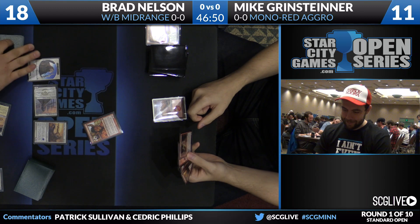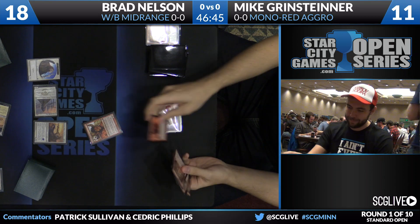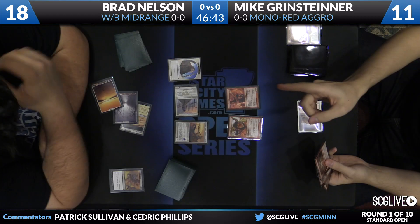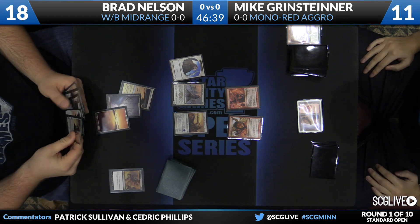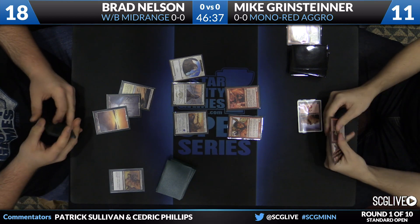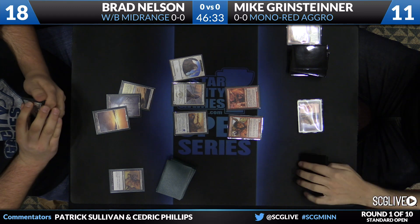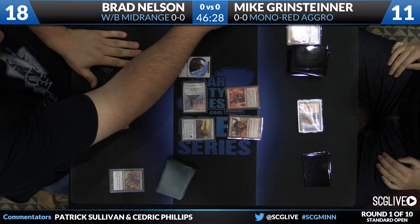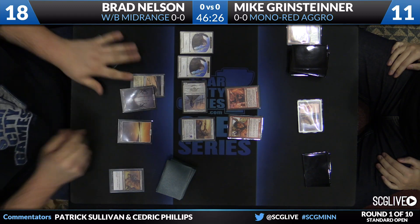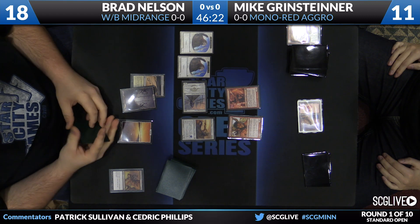We expect to see Mono-Red pick up after Dylan Murphy getting second place with it in Worcester last weekend. Brad's deck is all about the Mono-Red matchup. First of all, he's two colors so his mana base is very stable. Second, he's playing four copies of Raise the Alarm alongside a lot of cheaper removal. Raise the Alarm has got to be one of the better cards you can have against Mono-Red — so dense with one-drop creatures. And we can't forget about the four copies of Sorin, Solemn Visitor as well, granting lifelink both on offense and defense. That's got to be a pain for Mono-Red.